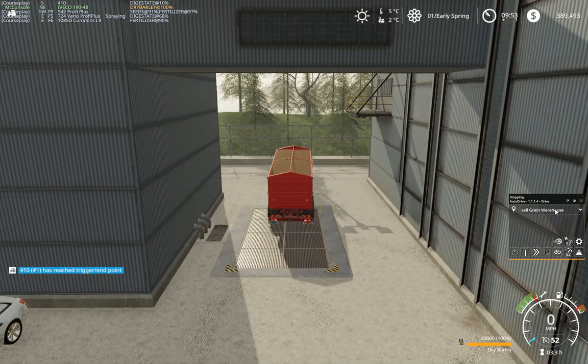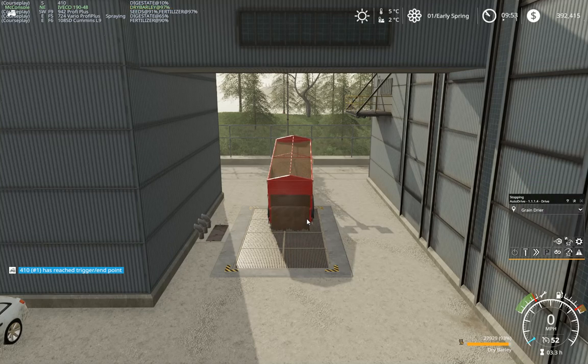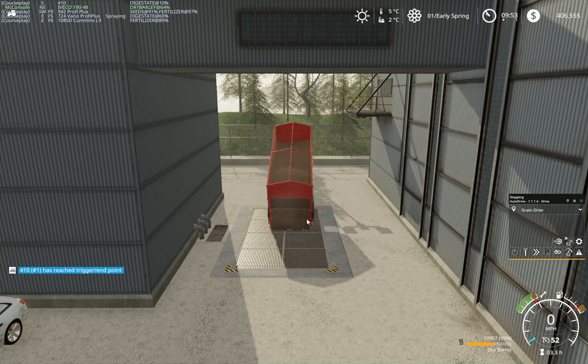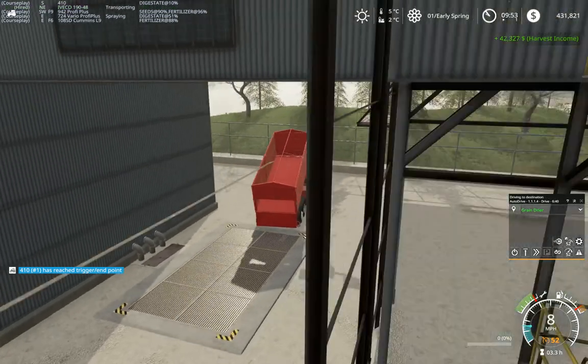We're going back to the grain dryer as soon as that sells. We're getting some nice dosh out of this — getting ourselves a nice war chest for the upcoming seasons. 30,000 litres of dry barley gets us 42 grand. Not too shabby.